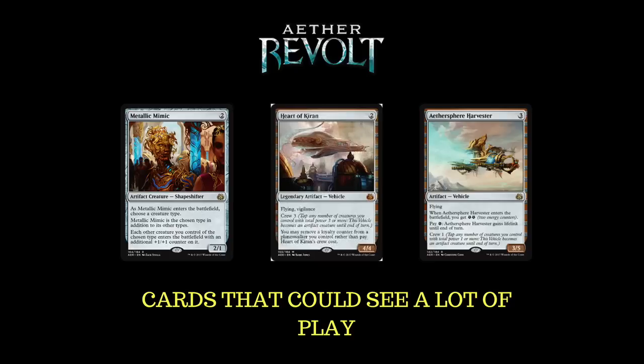Heart of Kiran — I played against it in pre-release and it was amazing. It just won the games and beat me hands down. It came down as a 4/4 flying vigilance vehicle. He crewed it straight away, made quick Servos, and it was just really, really hard to beat. I had stuff in my hand that only worked against tapped creatures and it was very difficult. Heart of Kiran is a very, very good card and we've got to look at ways of countering it, because it can come down very early. Obviously, Revolutionary Rebuff is very bad against these kinds of cards since it's a non-artifact counter, and I think we're going to see a lot of artifacts.